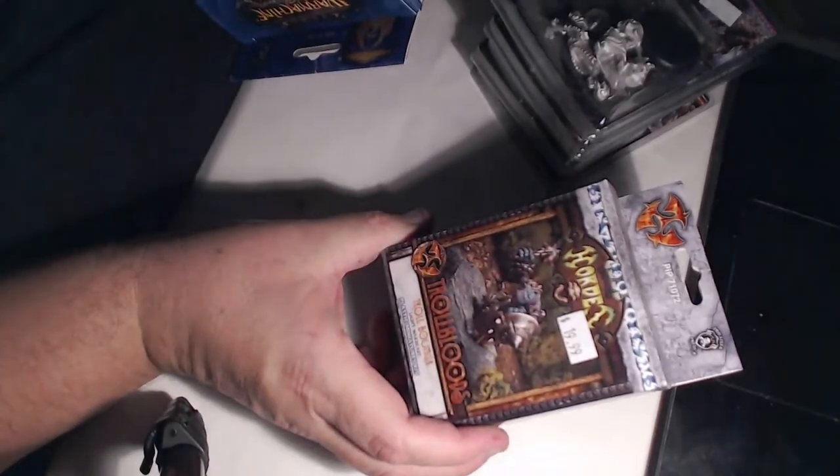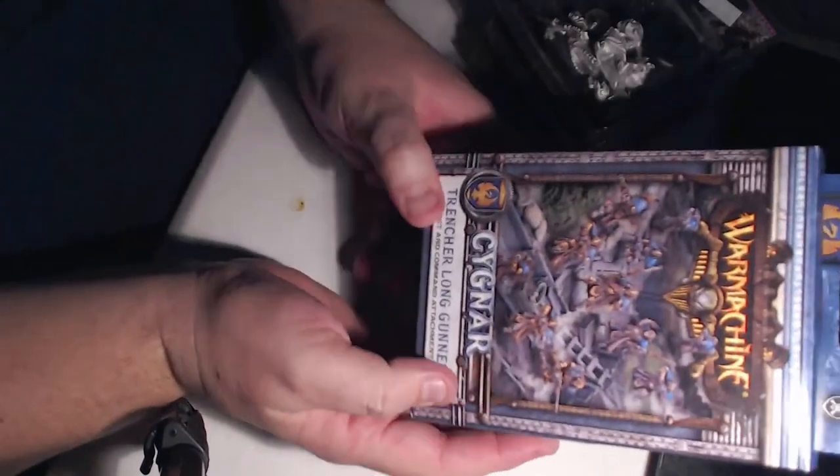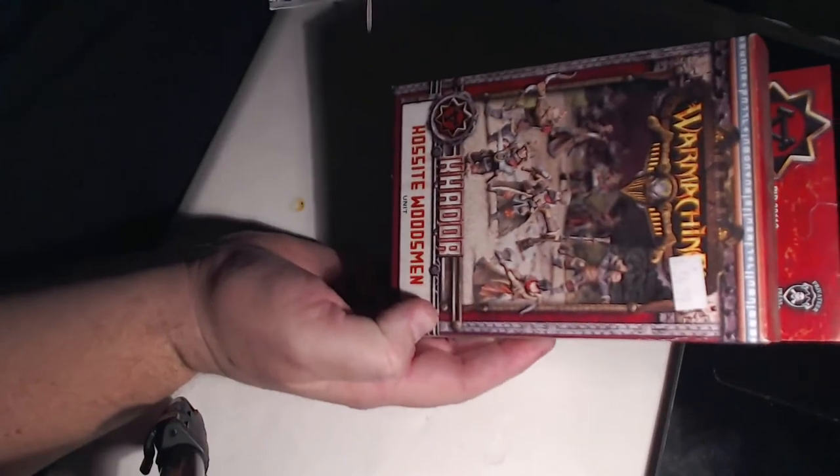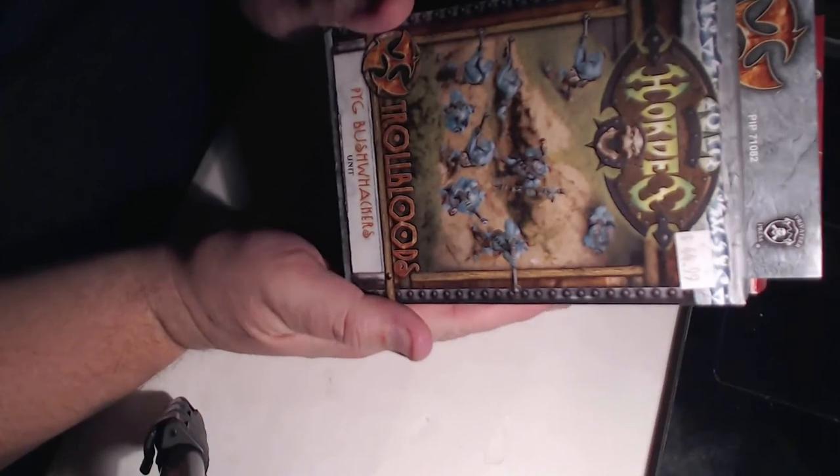More coming. Trollbloods Troll Bouncer — he's a light war beast. Another Cygnar Trencher Long Gunners. Khador Kossite Woodsmen.